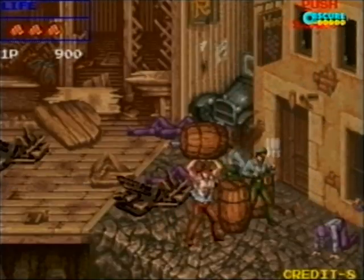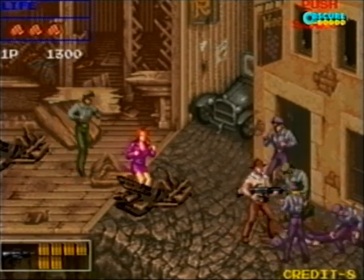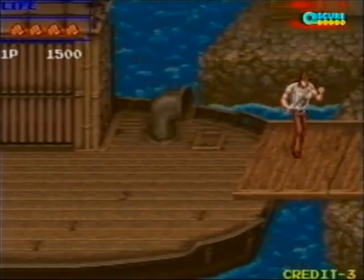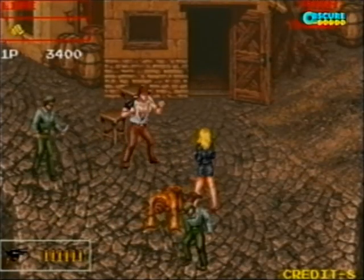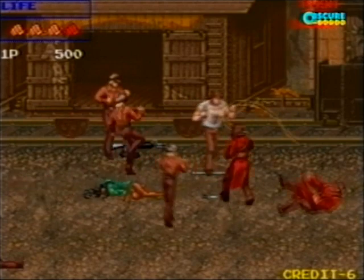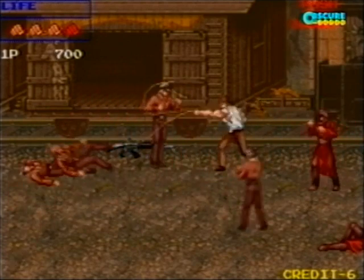To even the odds, the player has access to weapons the enemies and crates will drop when hit. Some might seem odd at first, but pretty much everything you can get has had some variation in the Indy films — like the rocket launcher and machine guns — but more so, he becomes the spitting image of Jones once you get the revolver, and especially the whip, which even attacks enemies behind you. Great for crowd control!